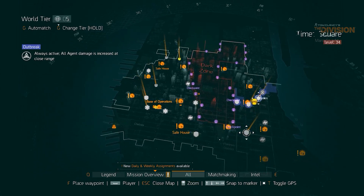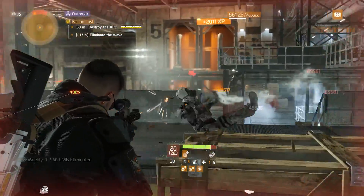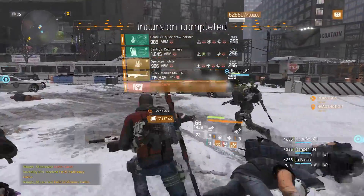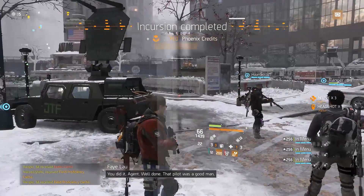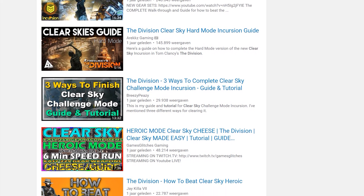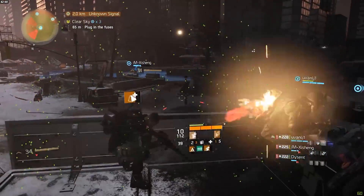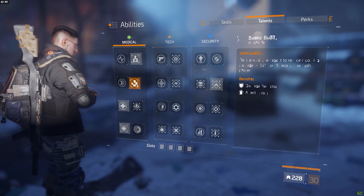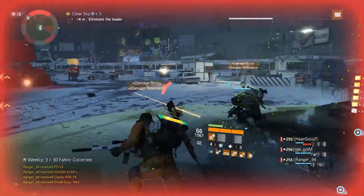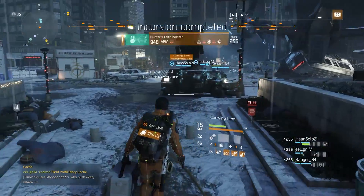Out of the four incursions in the game, only Falcon Lost and Clear Sky are available to everybody even without any DLCs, and because of the wave system that Falcon Lost has, Clear Sky is by far the fastest of the two. Most Clear Sky tutorials on YouTube — including the one I made — are horribly outdated since the incursion came out in patch 1.2, so this shows how it's done in patch 1.6 and 1.7 so everybody can end up with five or six minute runs. Let's begin.